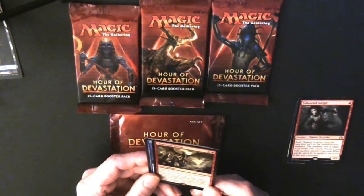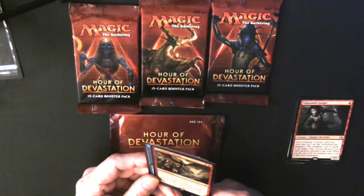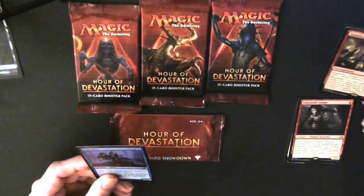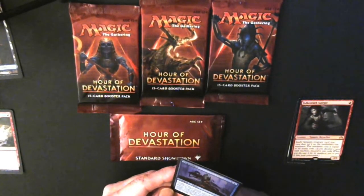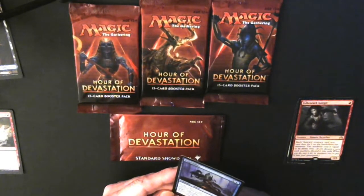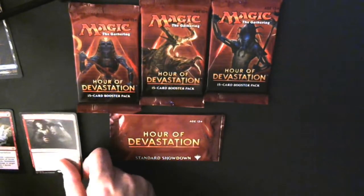Imminent Doom enters the battlefield with a doom counter on it; whenever you cast a spell with converted mana cost equal to the number of doom counters on it — I can't read the rest clearly. But there it is: Imminent Doom foil rare, and a foil common Fog Walker. Also Eldrazi Moon — a very nice card but not one I play.